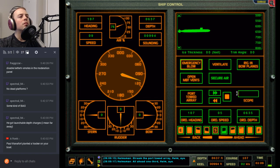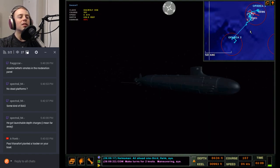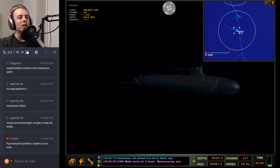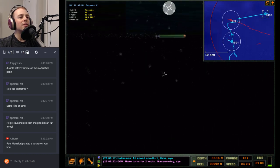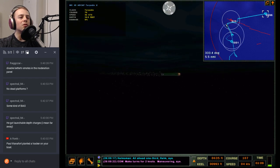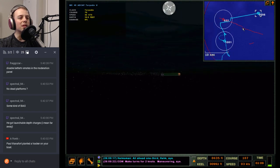All ahead one-third, make turns for two knots. Oh, I forgot to look — we sunk the Akula! The last save was right after I sunk the Akula. I forgot to verify that by radio but I should be doing that shortly. Mana-torp still going — he's at slow speed. How far is that torp going? Five miles. Probably got another four miles or so in him.